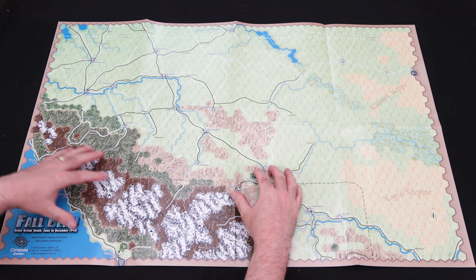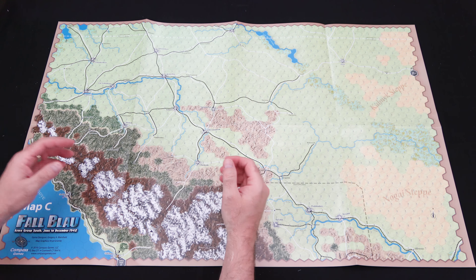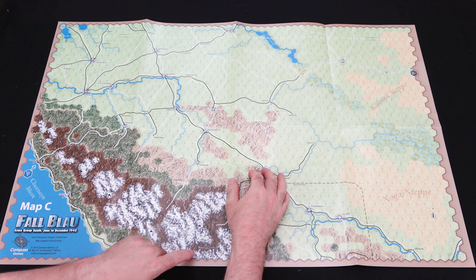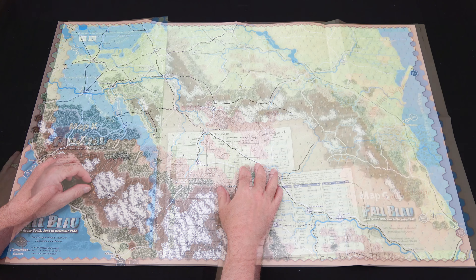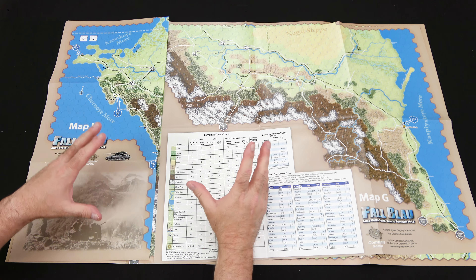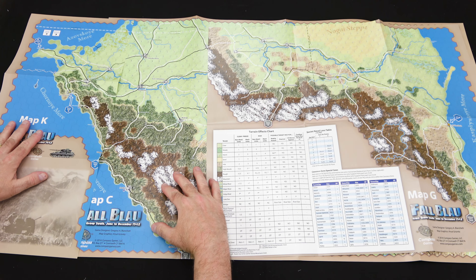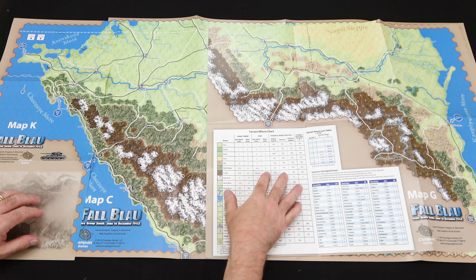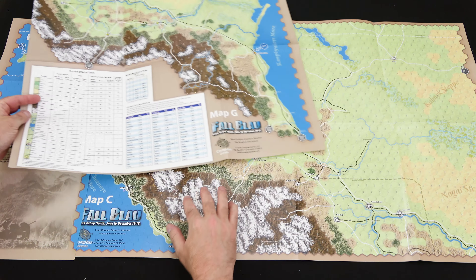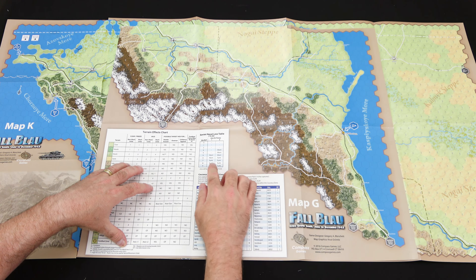Let's take a look inside and see what you get. We get a D10, a sheet of errata counters — just a couple of rows — the counter errata rulebook, player aids, and there are a bunch of player aids. You also get three and a half sheets of counters and the maps. Let's set up the maps and take a closer look.